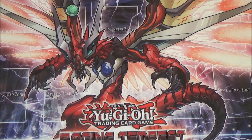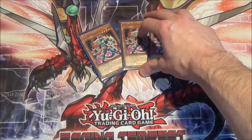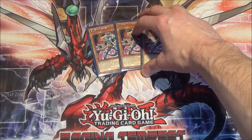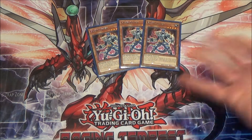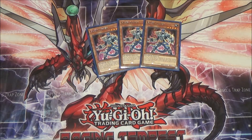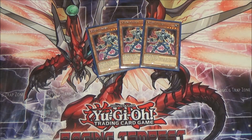For the Gokis, I'm running a pretty standard build. I'm running three Goki Suprex — this is obviously the main Goki card. When you normal summon Suprex, you get to special summon another Goki from your hand. All Goki monsters have the ability that when they're sent from the field to the graveyard, you get to add a Goki card — not just monster, but Goki card — from your deck to your hand, as long as it's not the same one that was sent. Each Goki's effect is once per turn.